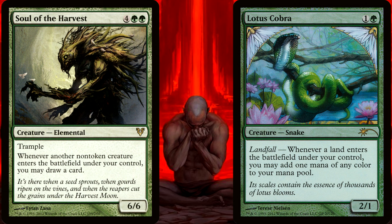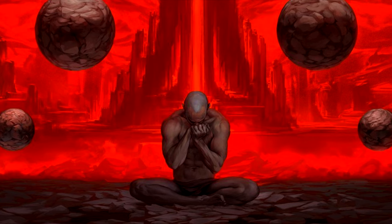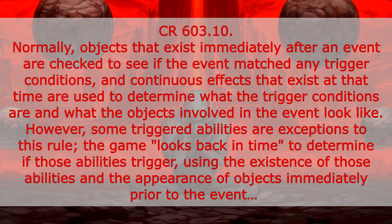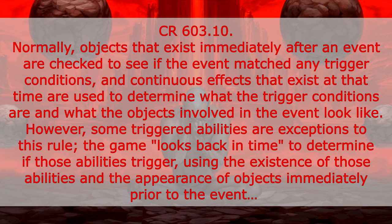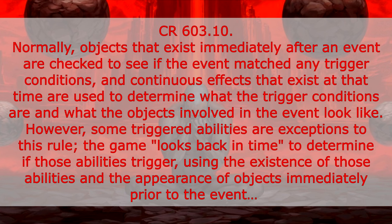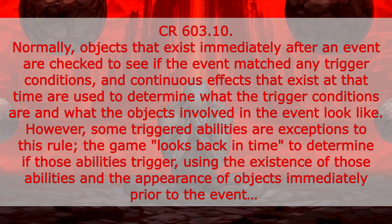The Soul isn't out before the Cobra, but its triggered ability will still see the Cobra enter the battlefield, and you will get to draw a card. The reason for these triggers getting to see each other is because of Comprehensive Rules 603.10, which says: normally, objects that exist immediately after an event are checked to see if the event matched any trigger conditions. And continuous effects that exist at that time are used to determine what the trigger conditions are and what the objects involved in the event look like. However, some triggered abilities are exceptions to this rule. The game looks back in time to determine if those abilities trigger, using the existence of those abilities and the appearance of objects immediately prior to the event.